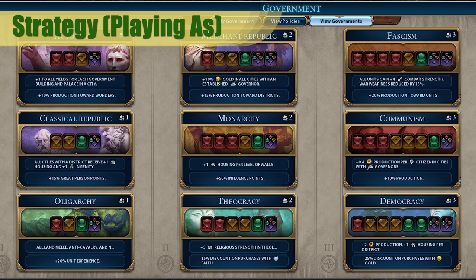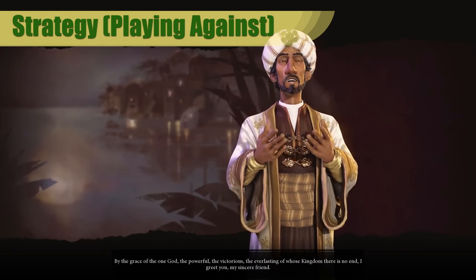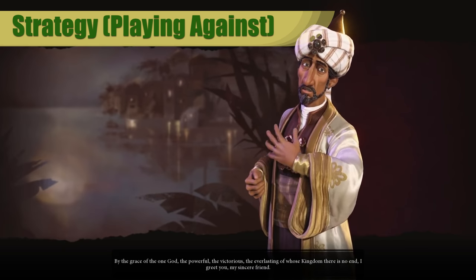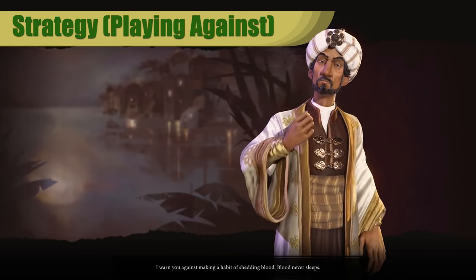As for which government you should pick, it really depends on what victory type you're going for. Theocracy can be really good for a Domination victory, but it can also be good for a Religious victory. Any of the other governments can be good for any number of victories, so pick which victory condition you want to go for and tailor your government picks for that. If you're playing against Arabia, his leader agenda is Ayyubid Dynasty. You'll want to get his religion to spread to you and build his worship building to make him happy, and also make sure you don't have your own religion. Otherwise, take him out early — especially before he gets his Mamluks.